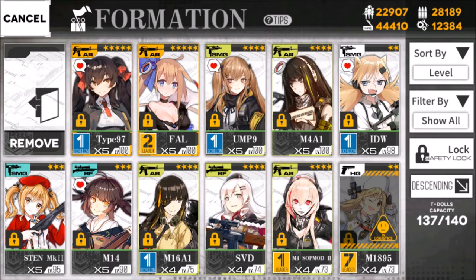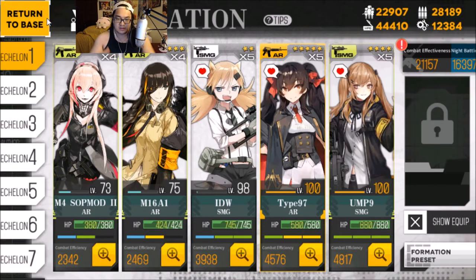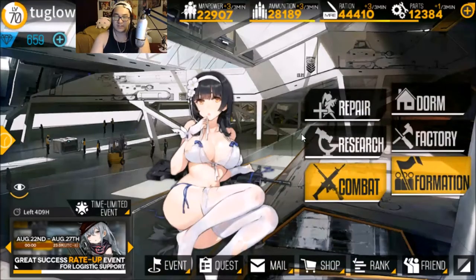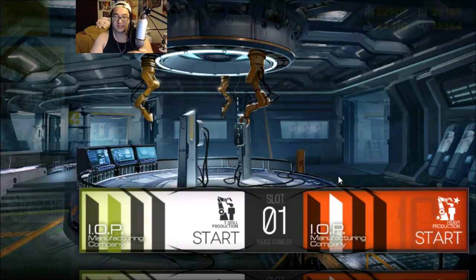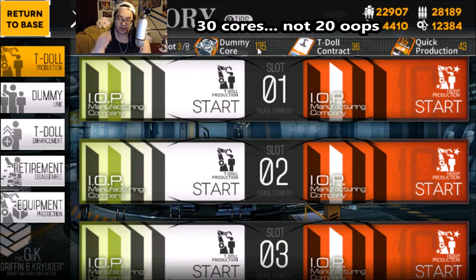For dummy linking your characters, the core cost depends on both the link level and the rarity of the character. For a five star character: getting to X2 costs 15 cores, X3 is 15 cores, X4 is 30 cores, and X5 is 45 cores. I chose to highlight the five star costs to show that getting a five star to X5 is pretty expensive — 105 cores total. As you can see here, that would leave me with only 20 cores, which is extremely expensive early on.